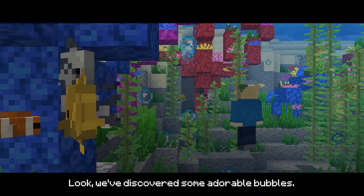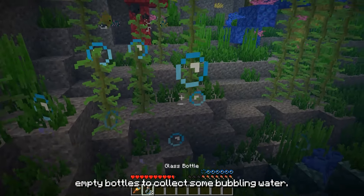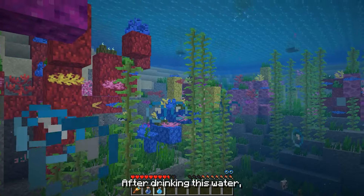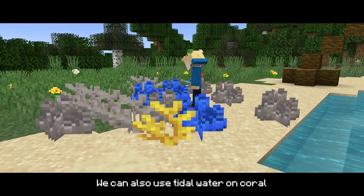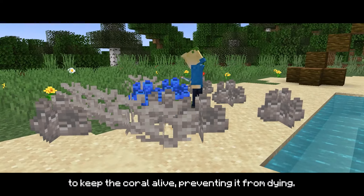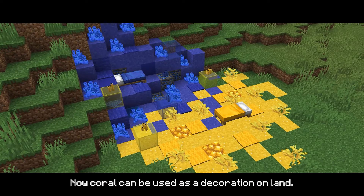We've discovered some adorable bubbles. They are the bubbles of tidal water, and we can use empty bottles to collect some bubbling water. After drinking this water, we will gain a three-second water-breathing effect. We can also use tidal water on coral to keep the coral alive, preventing it from dying. Now, coral can be used as a decoration on land.